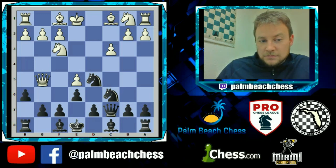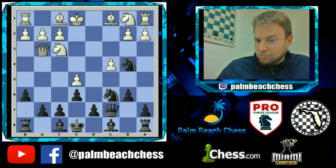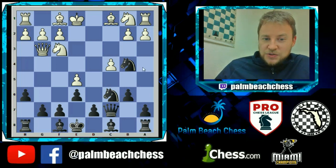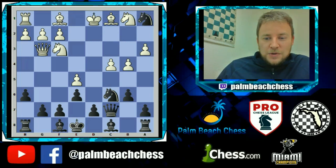Now I need to get my light-square bishop developed, so b6. Then c4 is definitely a mistake — it attacks the knight but makes him better. Now Nc2 check is threatened, which will win the rook. Love forks. a3 doesn't help — Nc2 grabs the free rook.